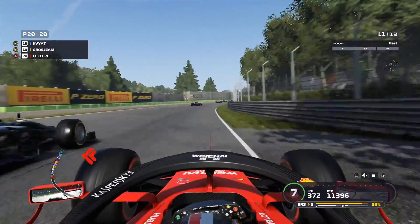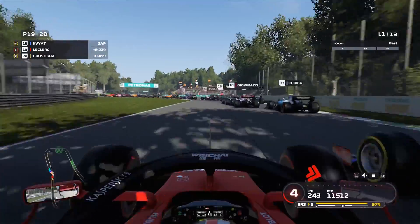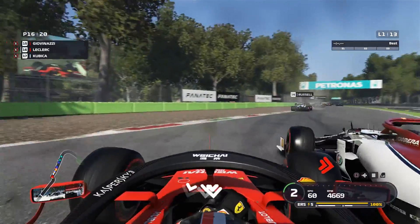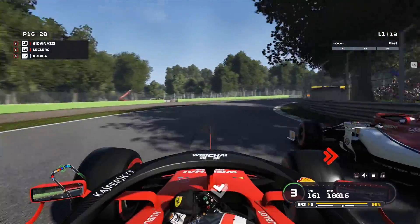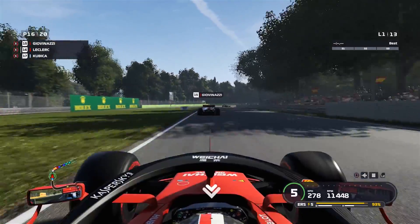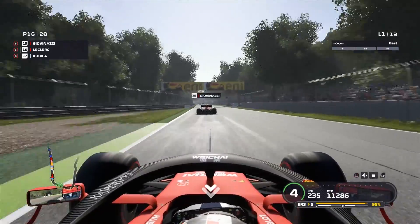I think I've somehow forgotten to mod the Haas cars, or there's a glitch with them, as we end up outbraking ourselves hugely. We forget to factor in the additional speed coming into the second chicane and end up flying into people. We'll use this as a bit of a practice run. These corners are very similar to how they are anyway - we get up to 280 kilometres an hour before we hit the brakes, which is a bit more than normal but not excessively so.